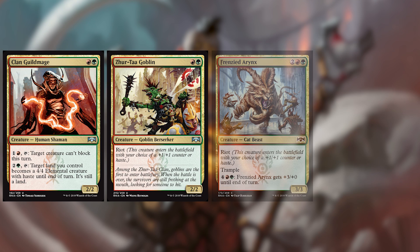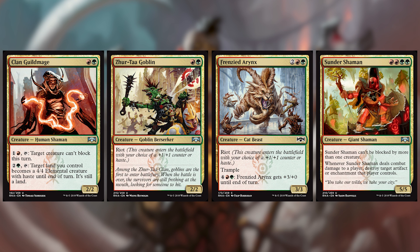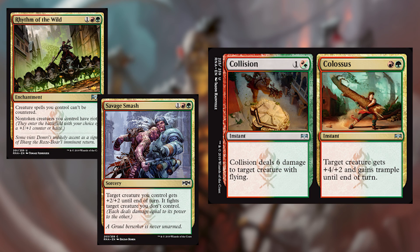Clan Guildmage, Zurtaw Goblin, Frenzied Erynx, and Sundershaman are our first cards in Gruul. The Guildmage — same reasoning as the others. The Zurtaw Goblin is just very aggressive — it's either a 3-3 for two, which is obscene, or you're just getting in there for two on turn two, which is also very good. Frenzied Erynx — I love its activated ability, but just the fact that it has Trample and can come down as a 4-4 for four is also pretty darn good. Sundershaman is outrageously huge for its size, just like Zurtaw Goblin is. Rhythm of the Wild is very unfun for your opponent — all your stuff comes in either very aggressive or very large. Savage Smash is the perfect type of fight spell where your creature gets bigger and then fights. If that lets your creature also get in, then they're taking tons of damage. Collision Colossus — both sides of it are very good.